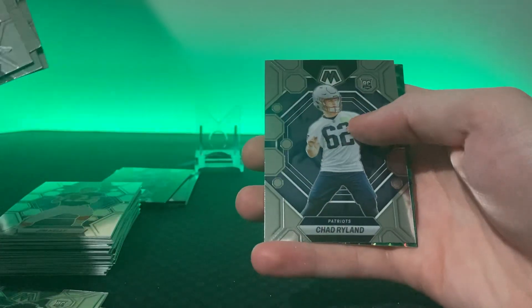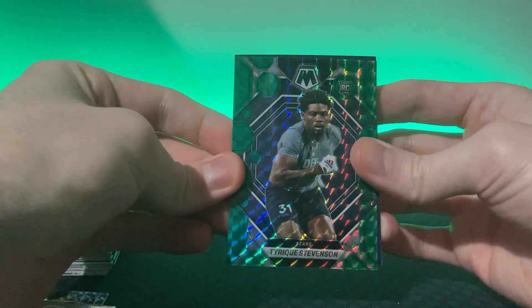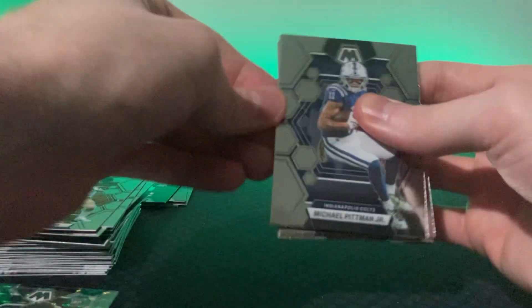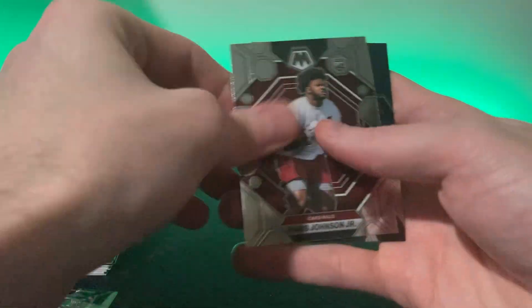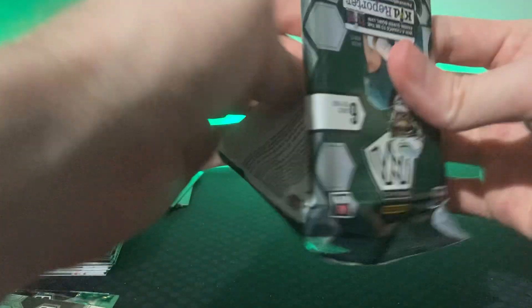These cards just feel really different. Oh, a rookie card — Tyreek Stevenson again, he's haunting my packs. Rookie green. Michael Pitman, and Joe Thomas — that one will go into the PC.